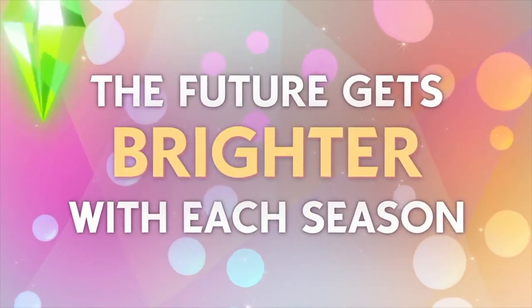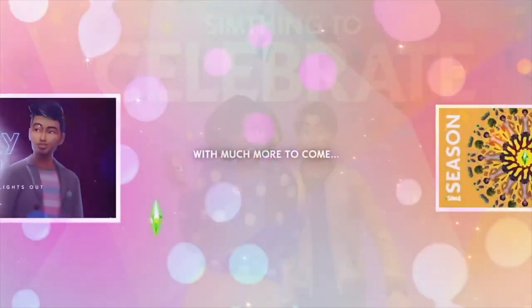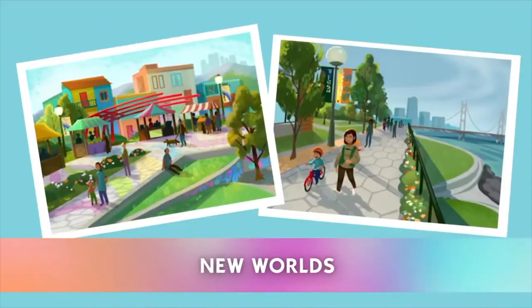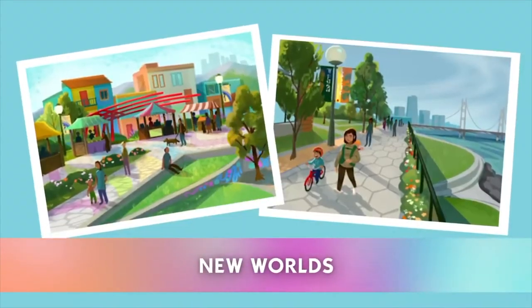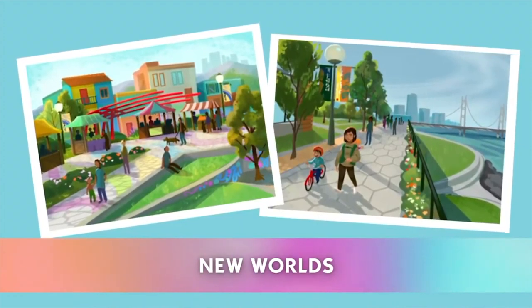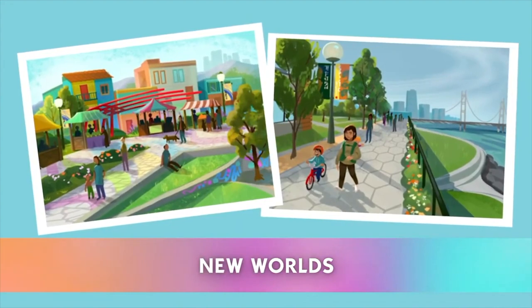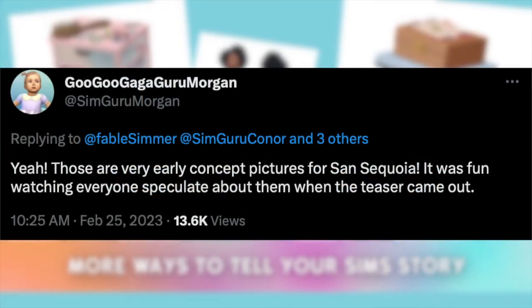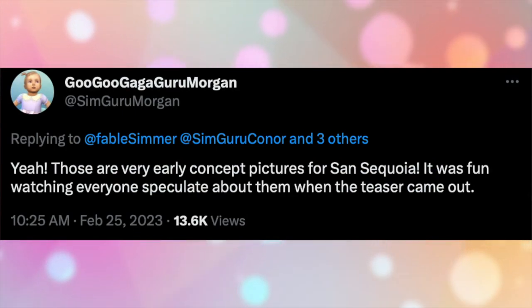We're gonna start off with something a little wild. You may remember in that Behind the Sims Summit livestream they did last fall — they showed some concept art pieces from upcoming kits and packs, one of them being of new worlds, and they had two concept art pieces. So safe to assume those were for two different worlds, right? Wrong. SimGurumMorgan tweeted that these were very early concept pictures for Sansa Koya, and that it was fun watching everyone speculate about them when the teaser came out.